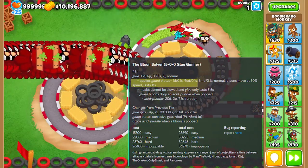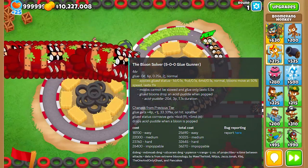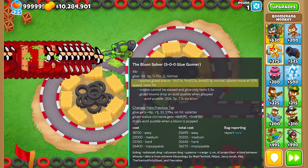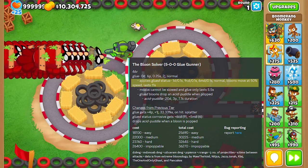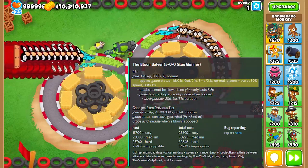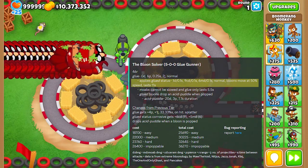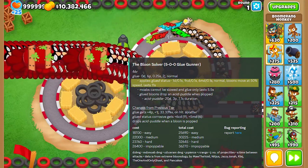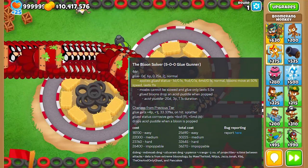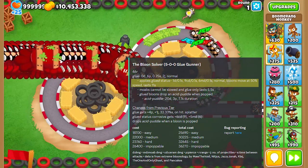The glue status deals 1 damage every 0.1 seconds, or 10 damage every second — that's actually pretty reasonable. But that's not the problem. The problem is the other things it deals damage to. For example, 9 ceramic damage every 0.1 seconds. If you don't think that's a lot, let me translate: that is 90 ceramic damage per second. To put that into perspective, super ceramics have roughly 56 health and fortified super ceramics roughly 100+. So a super ceramic on screen will get eliminated in less than one second. For a fortified super ceramic it'll take slightly over a second, but you can deal with it really quickly.